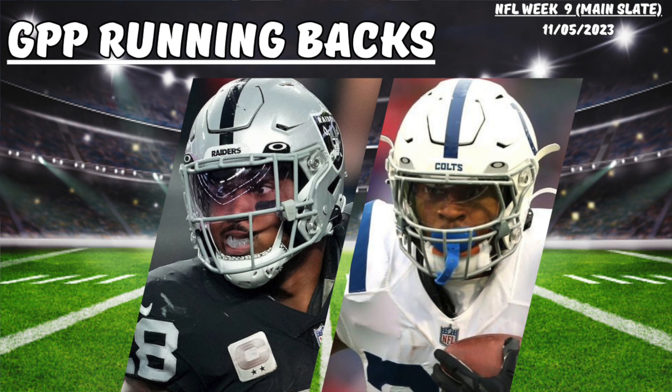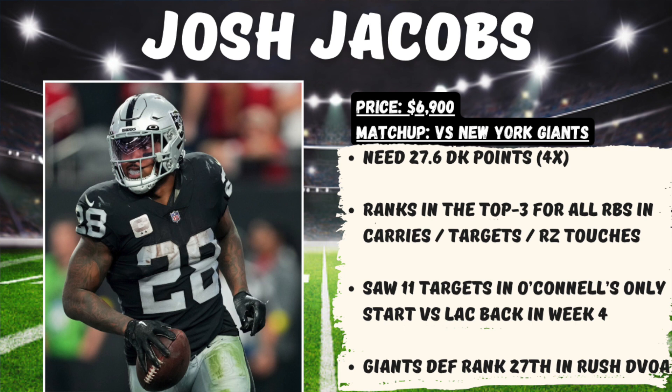Moving over to the running backs, I'm going to highlight two guys who are probably going to see some decent ownership this weekend. It's the most concentrated position in Week 9 — every other position will allow us to get contrarian, so I'm not afraid to eat the chalk here. The first guy is Josh Jacobs of the Las Vegas Raiders, priced at $6,900 in a good matchup at home against the New York Giants. At this price, we need 27.6 DraftKings points for him to hit 4x value. The volume has not been an issue for Jacobs this year — he currently ranks top three for all running backs in carries, targets, and red zone touches. Back in Week 4 in Aidan O'Connell's only start, Jacobs saw 11 targets. I'm not banking on 11 targets again, but 5-plus should be very realistic. Just a great matchup at home against this Giants defense, who rank 27th overall in defensive rush DVOA.